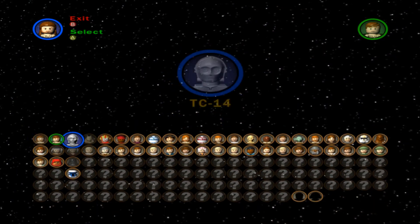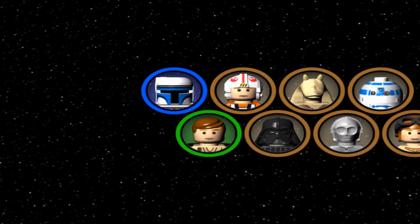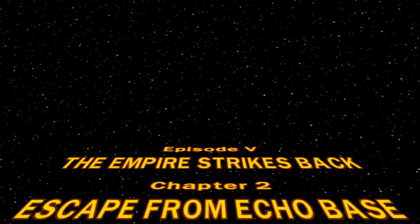I feel like this one's going to be kind of fun. Jango Fett. I'm surprised I don't have any minikits at all for this one, honestly. Episode 5, The Empire Strikes Back, Chapter 2, Escape from Echo Base.